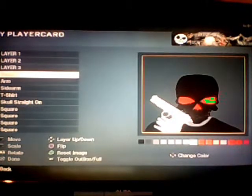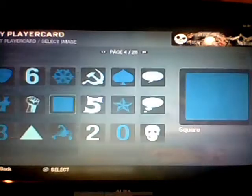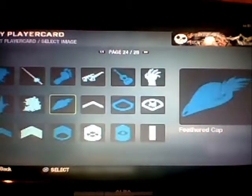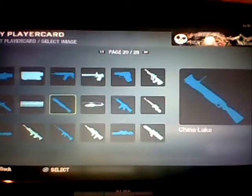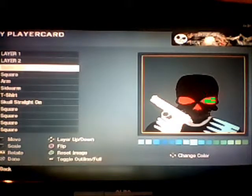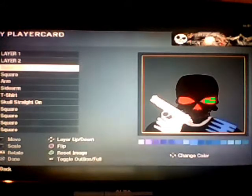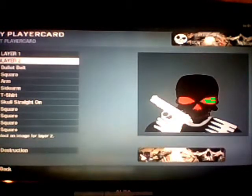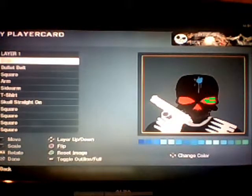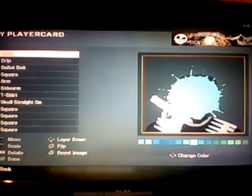Make that square the same colour as the gun and you should get the feeling of the hand going behind it. That was really annoying because I thought you had to get two hands and slip the gun between them — I kept trying it and ending up with 13 layers. But I got there in the end. Here's the bullet belt: on the image selection it looks kind of like a comb, but you basically take it and make it as big as possible.